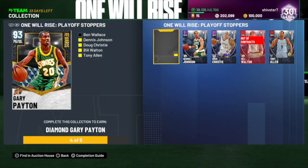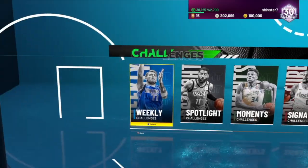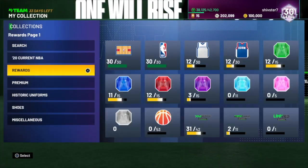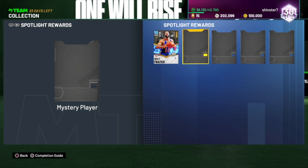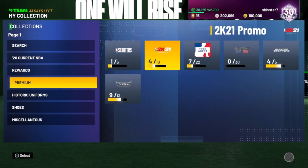The reason I'm trying to lock in the set is because 2K said if you lock in this set every week, they'll release a new set of five cards plus spotlight challenges. If you complete all the spotlight challenges each week — it's just five games you have to play — you get a diamond Bill Russell. They revealed it will be a diamond Bill Russell, we just don't know what the other four players will be. And with the Gary Payton set right here, if you collect all of those, you get a pink diamond Julius Erving. Those are pretty good rewards.